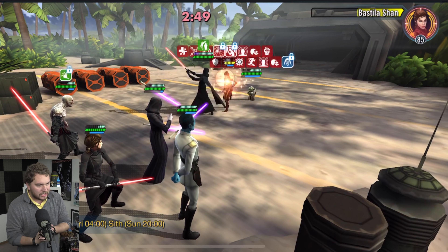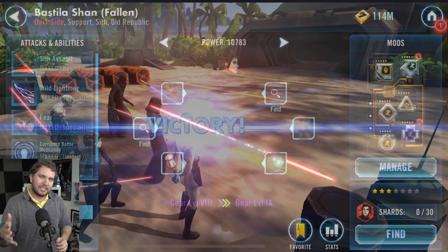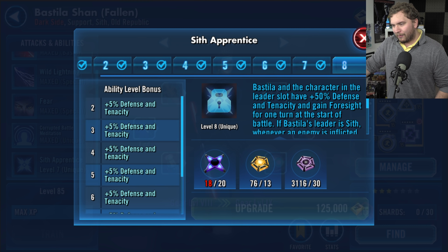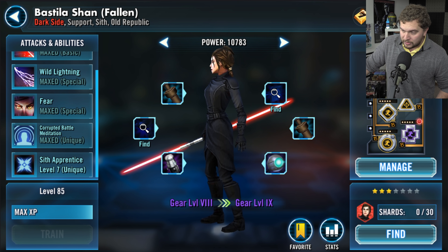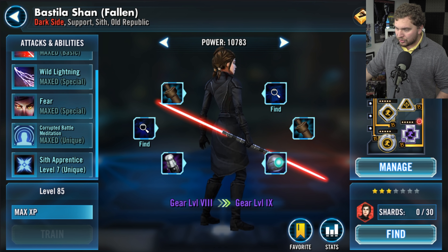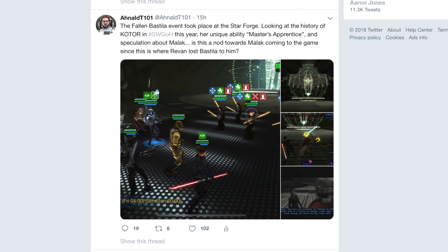In today's video I'm going to show you footage I recorded and how I've been doing against fast Jedi Knight Revan teams in my arena. I'll also include footage from the community, as a lot of people are having luck as well. First, you don't need the Zeta for Bastila — the foresight Zeta seems pretty weak because you can't dodge Revan's marked ability. Now let's first talk about Treya, because Treya lead benefits the most from Bastila's unique ability, Sith Apprentice.